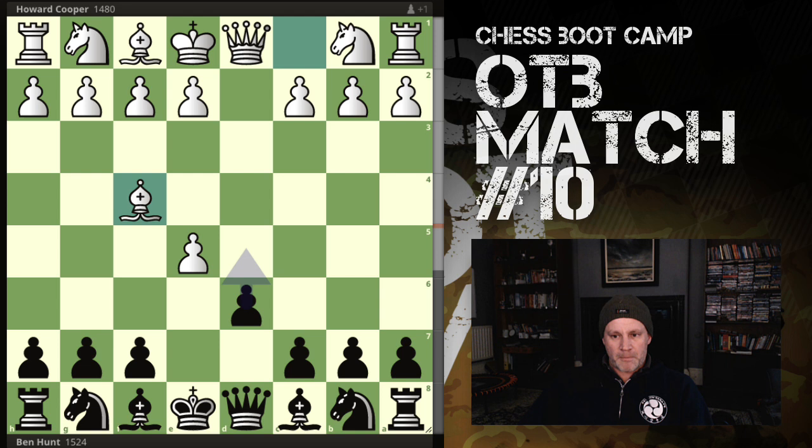Apparently knight f3 was the best move here, but we're talking margins. You can see the eval on the side - white's doing a little better now.